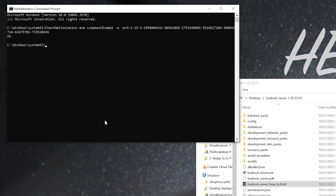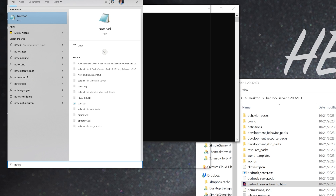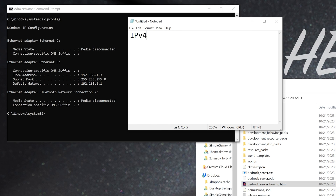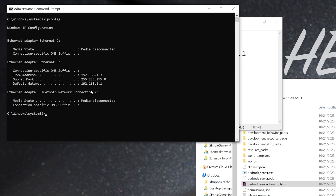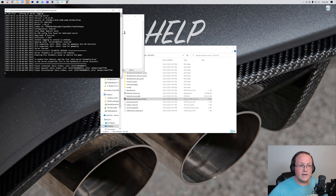The second thing we need to do is type IPCONFIG and hit Enter. We need to get two numbers from here: specifically the IPv4 address and the default gateway. I'll go ahead and get both of these into Notepad. IPv4 is 192.168.1.3, and the default gateway is 192.168.1.1. Your default gateway may be different — it may show numbers and letters, and then one below that with just numbers. We want the one with just numbers, probably on the second line if you have two. With those retrieved, our server is already started and Minecraft is open.